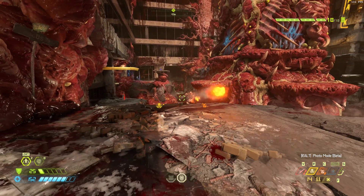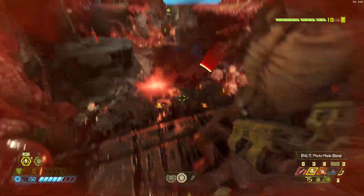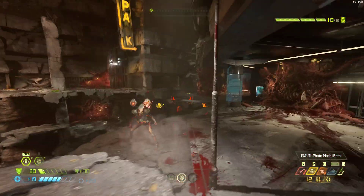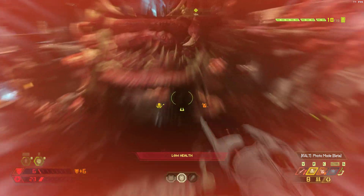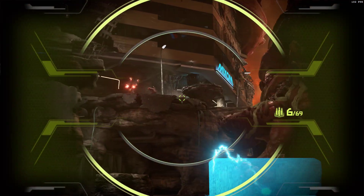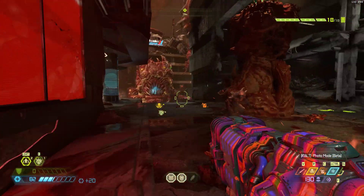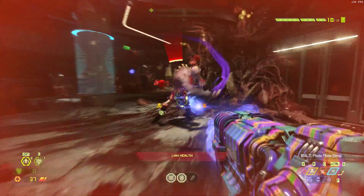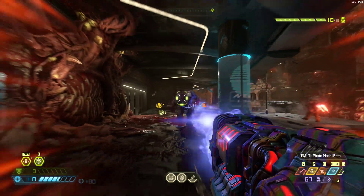We'll switch over and turn DLSS off - we're down to about 88 frames and the image quality just doesn't look as good at all. Let's turn the ray tracing off and see what the frame rate is like - it goes up to 130 there. So with DLSS off, the ray tracing uses about 50-odd frames. It's pretty consistent.